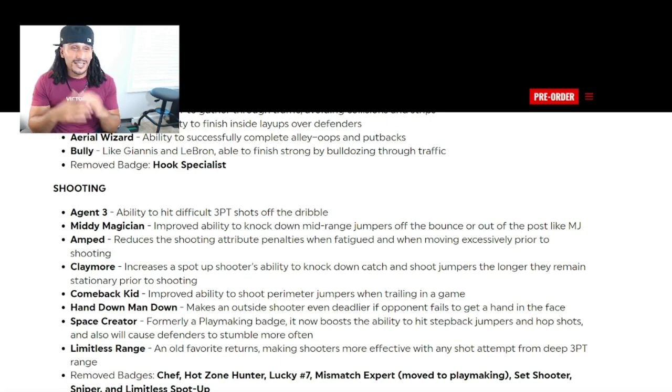Claymore increases a spot-up shooter's ability to knock down catch-and-shoot jumpers the longer they remain stationary prior to shooting — so the longer you stand in the corner, the more it boosts your shot. Comeback improves the ability to shoot perimeter jumpers while trailing in the game, similar to Clutch Shooter. Hand Down Man Down makes an outside shooter even deadlier if the opponent fails to get a hand in the face — that's going to be a key, likely overpowered badge.